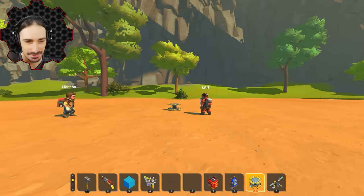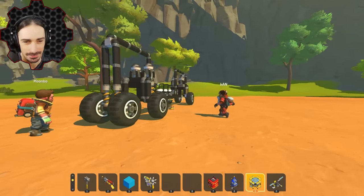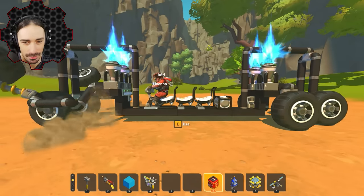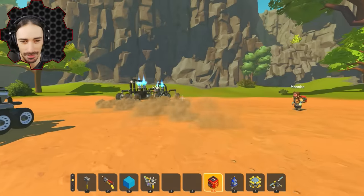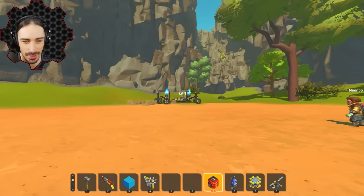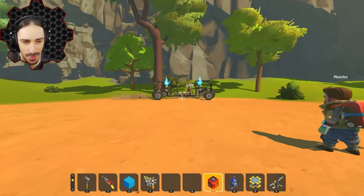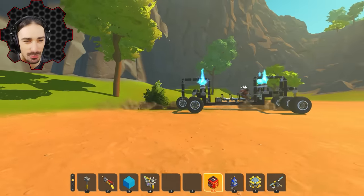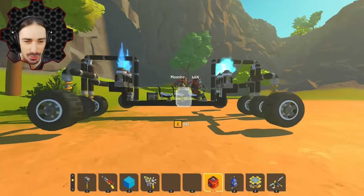I found one called 'Wall Climber' by Worthless Mango — their description said they used it to climb to the skybox, so it must be good! Look at this — giant! But you've got to get over the edge to win, all wheels on the top platform. Interesting — you have separate control over the back and front.